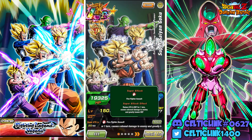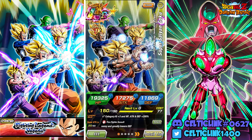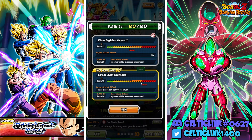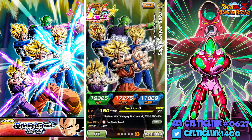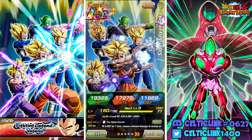He is raising Attack and Defense for 1 turn on his 12 Ki Super Attack while also lowering Defense. And then on his 18 Ki, he is doing the same thing, but instead of lowering Defense, he's raising Super Class Allies by 50%. Pretty good. You'll definitely want to prioritize him in slot 1 when available to give that extra 50% attack boost to the rest of the rotation.